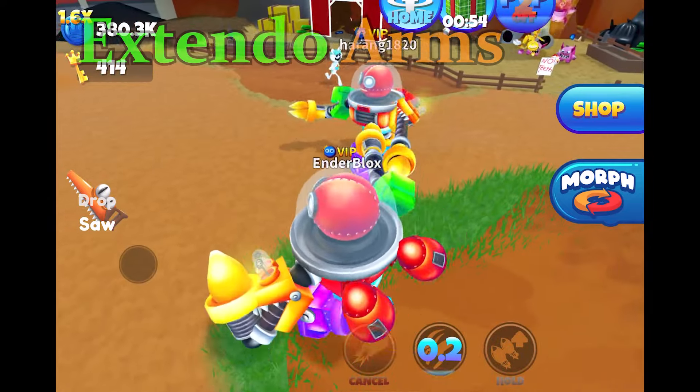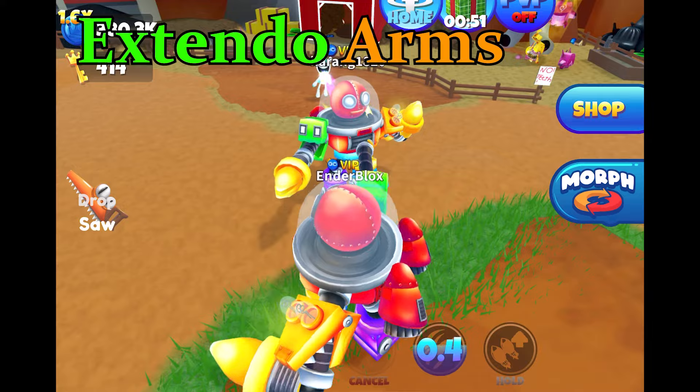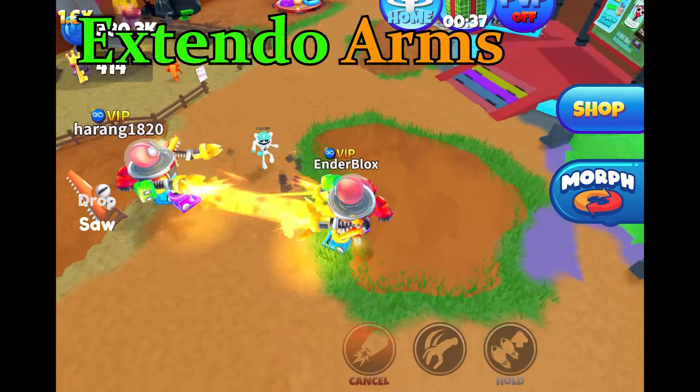Second, Extendo Arms. Extend your giant robot claws and clamp tight to deal damage each hit.